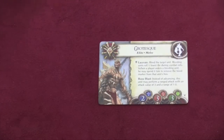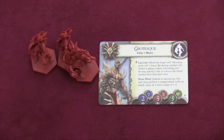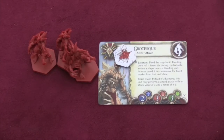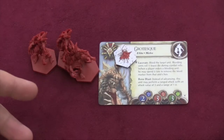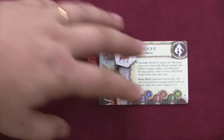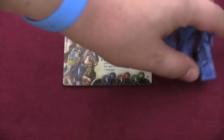Their counterpart are the Grotesque. These guys look incredibly grotesque, and they have Lacerate, which lets you bleed the target unit. When you put bleed on somebody, it makes them roll one fewer die. They can spend two lore to get rid of that bleed token, but it's annoying. I also like these guys because they have a ranged attack from one to two, but they can't move if they use it — so they're basically shooting bones out of their bodies. Pretty gross, but also pretty cool. This unit I do not like — not because they're not good, they're very good — but because they rip me up all the time.